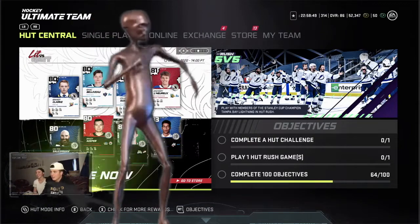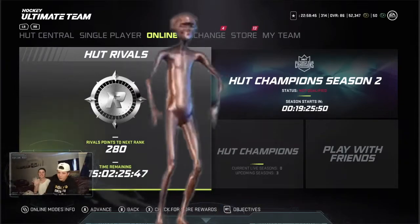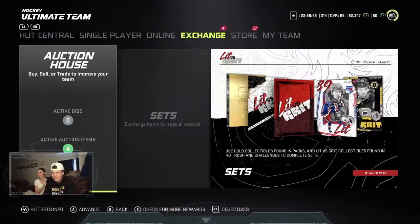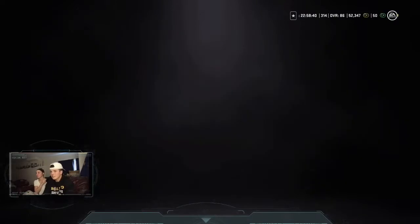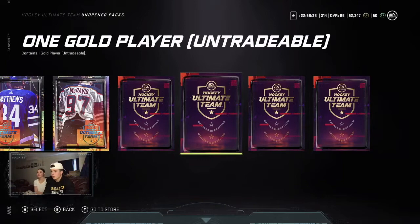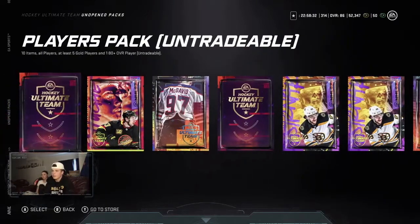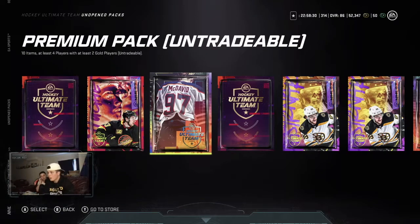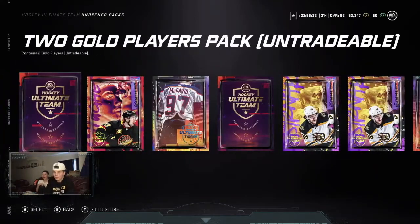What is up guys, it is Travis here and in today's video we have my girlfriend Haley and we are going to be opening up some packs in HUT. We got 13 packs to open here — they range from two-gold-player packs to premium packs, prime packs, jumbo player packs, and a players pack. Without wasting any more time, we're going to get to opening these packs.